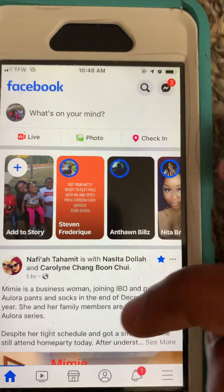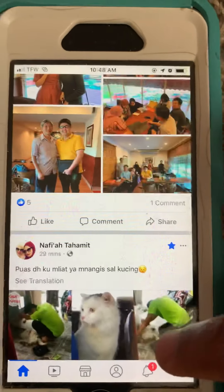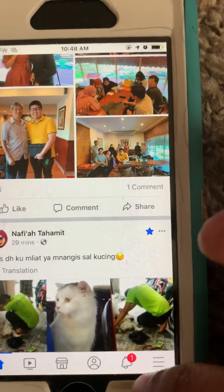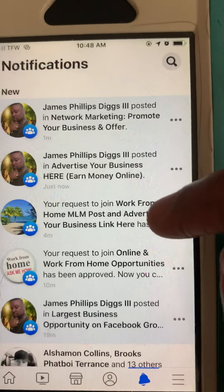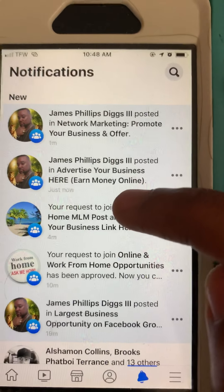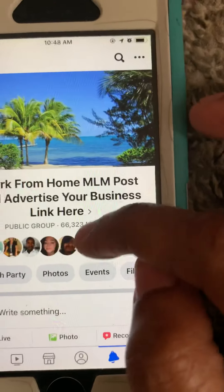Now we're going to scroll down and find a group we can post it in. Remember that group that we had already requested to join — we're going to click on that little bell notification. You can see here: your request to join the Work From Home MLM Post and Advertise Your Business Link group. We're going to simply click on that.